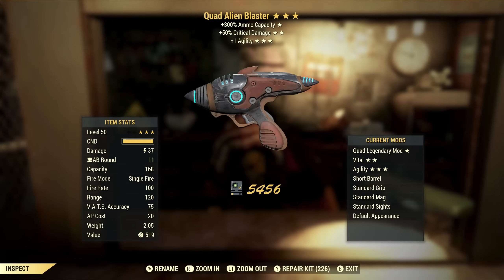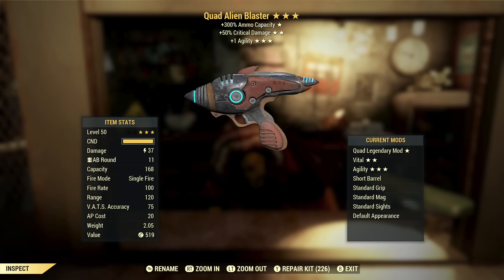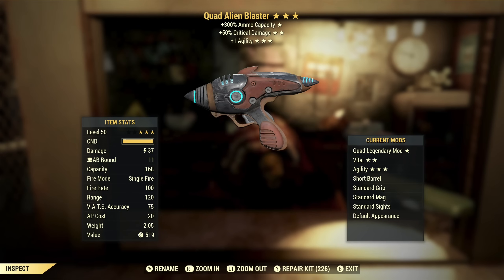Next on the list is a Quad Alien Blaster with 50% critical damage and plus one agility. That one's kind of interesting — this is not a pistol character, but this is tradable, so I could move it to my pistol character. Quad is okay; these already have a decent capacity around 40-something, so I don't necessarily think you want quad. I think you'd rather have something like two-shot or anti-armor, but this is still kind of interesting. I do like critical damage; plus one agility, not that big of a help, but I probably won't keep it.